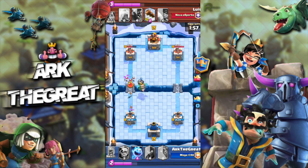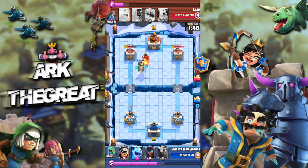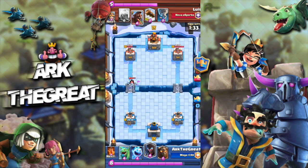I played my Zap to sort of kill the Executioner before it can deal damage to my Inferno Dragon, and that made him waste the Skeletons trying to defend an already-dead Executioner — pretty good for me. I then play my Bandit to assassinate the Executioner, but he plays his Ice Golem to block the Bandit from reaching the tower — well played by him.